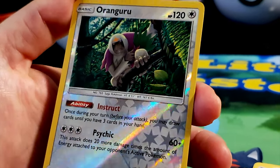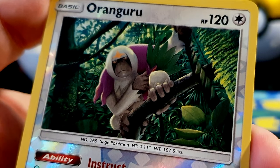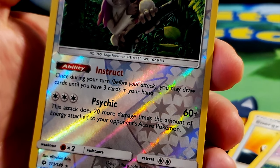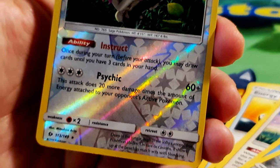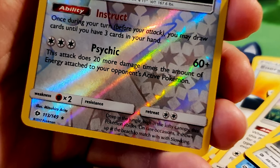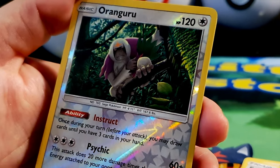A reverse holo Oranguru! HP 120, normal type — a sage Pokémon, chilling up in his tree looking down with his leaf fan, looking all wise. Ability: Instruct — once during your turn, before your attack, you may draw cards until you have three cards in your hand. Move: Psychic for 60 plus damage — does 20 more damage for each energy attached to your opponent's active Pokémon. Weakness to fighting. Deep in the jungle high in the canopy this Pokémon abides — on rare occasions it shows up at the beach to match wits with Slowking. Illustrated by Mitsuhiro Arita — maybe they play chess together!